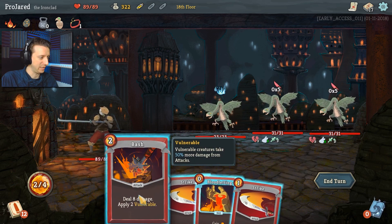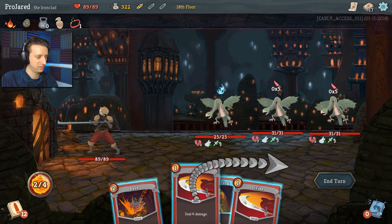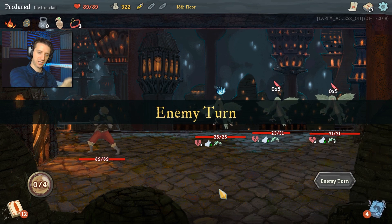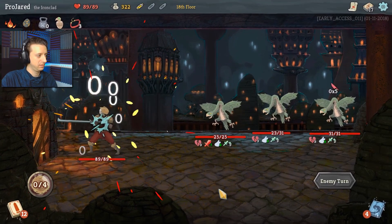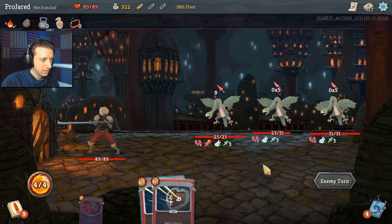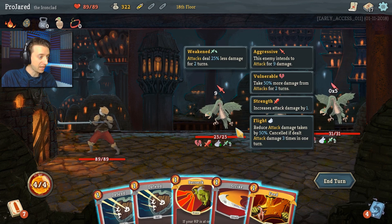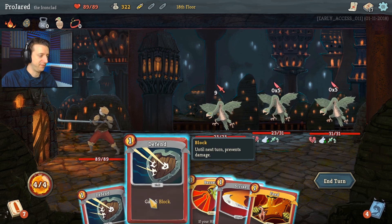That makes my basic attacks easier. I've got a bash for eight. I'm just going to cut up this bird. Any cards you didn't use are discarded and put into the discard pile. They're not attacking once for five damage — they're attacking for one damage five times. And because I got a weakened on them, that's dealing none. This guy, however, just uses strength up, so now he's about to hit me for nine.